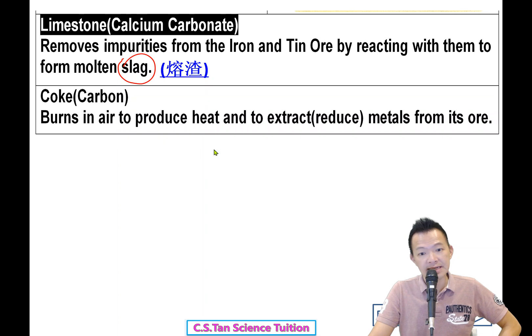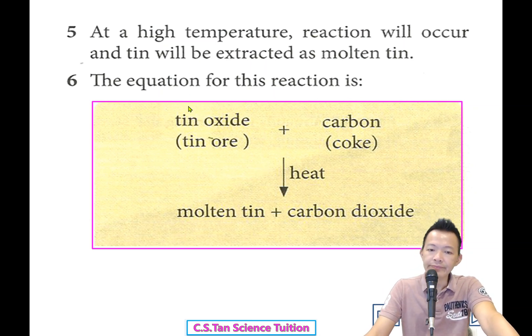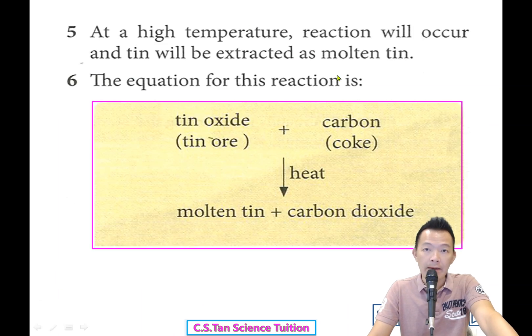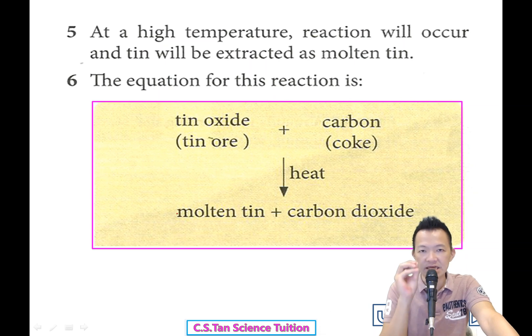Limestone acts as the fuel in that process. And besides being fuel, carbon (coke) can be used to extract the metal from its ore — it removes the oxygen from the tin oxide. Carbon takes away the oxygen and becomes carbon dioxide. Tin oxide loses its oxygen and becomes tin only — and that is what you want. That is called molten tin (熔掉的锡), which is our product.